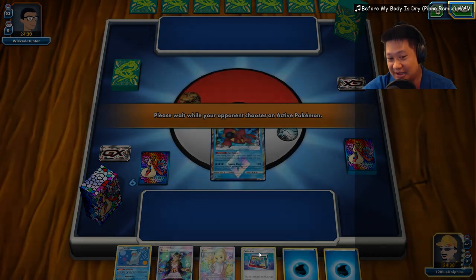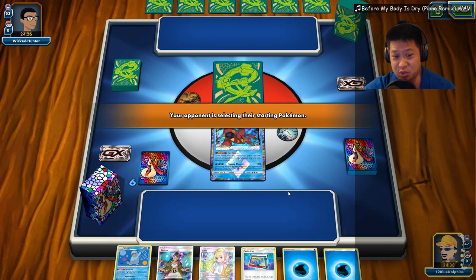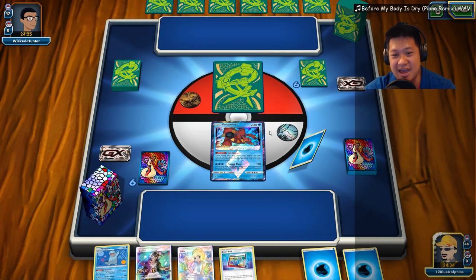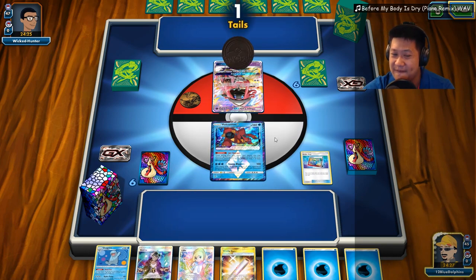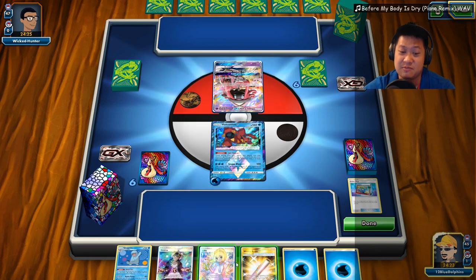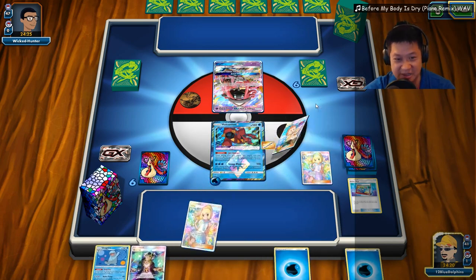I need to thin my hand for Lily. I've got energy; I'm going to have to switch too — I've got my switch right here. Let's Order Pad and hope it's not tails and get an Ultra Ball. I'm going to have to dump everything for Lily here.